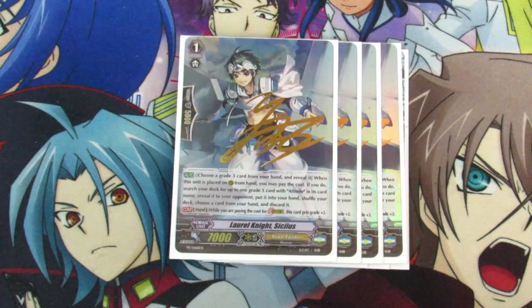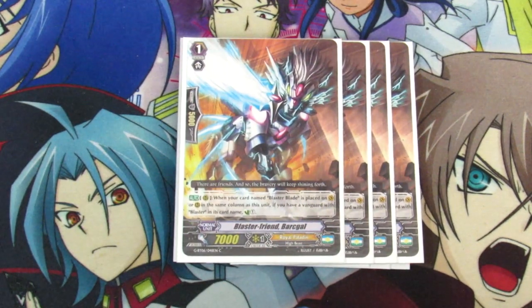Next we've got 4 Stride Fodders, because this is a stride based deck so you want to stride as much as possible. 4 Blaster Flan Barkle — Barkle is just awesome in this deck because he makes Lu free, enables unflips, and gets counterblast open for Thing Saber, so it's all around amazing. And he's a Blaster, so Wingobrave is live turn 1, which is amazing.